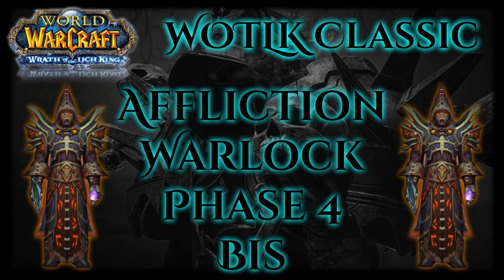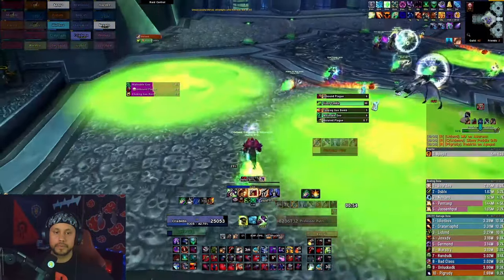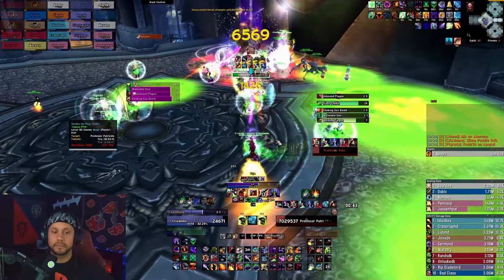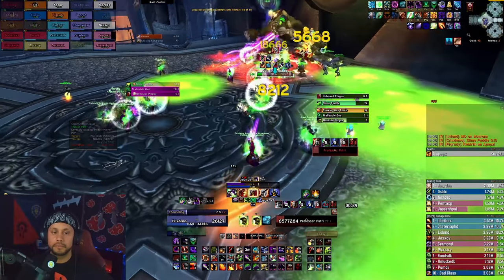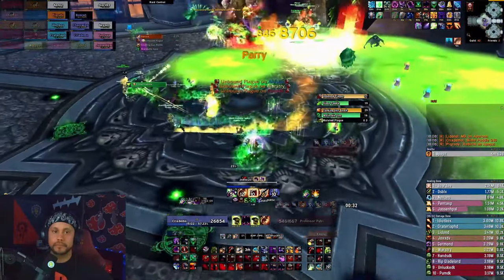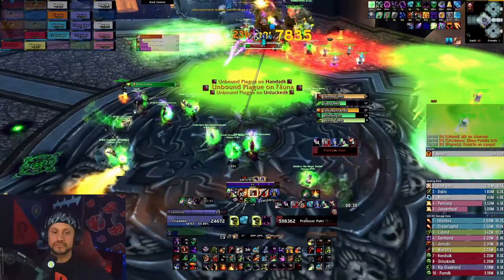What's up everyone, this is the Phase 4 best in slot guide for Affliction. I wanted to do something a little different this phase with the BIS guides since there's so much new gear that comes out with ICC. Rather than showing you the Phase 4 BIS, I wanted to break it down a little and give you multiple viable options per armor slot, so each slot will have its own slide with the absolute BIS, then a couple options from both 25-man and 10-man ICC.